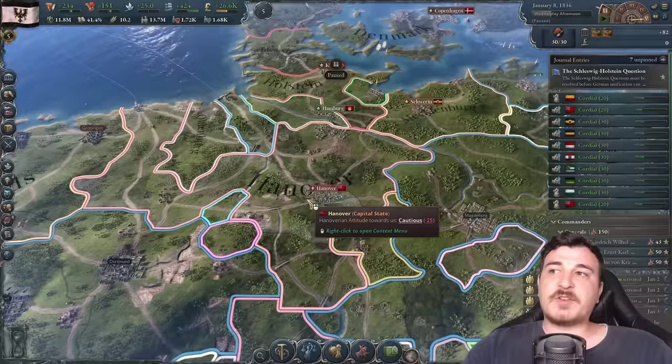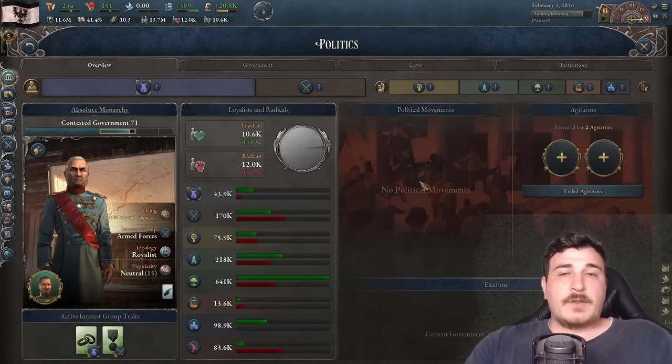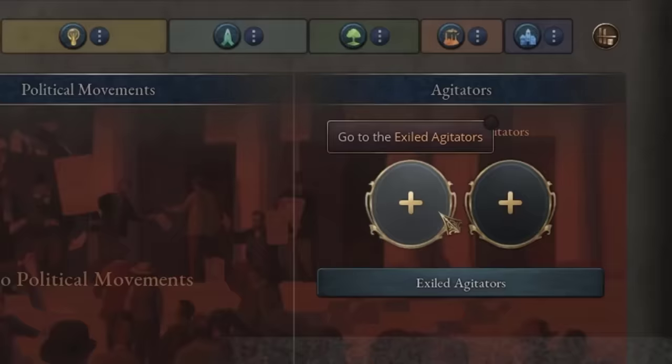Even though I already started improving relations, I'm also going to bankroll Hanover because I want Hanover to be one of the nations that confederates with me after the nationalism research. The political screen has been significantly changed with 1.3 — we now have agitators that we can invite into our country.